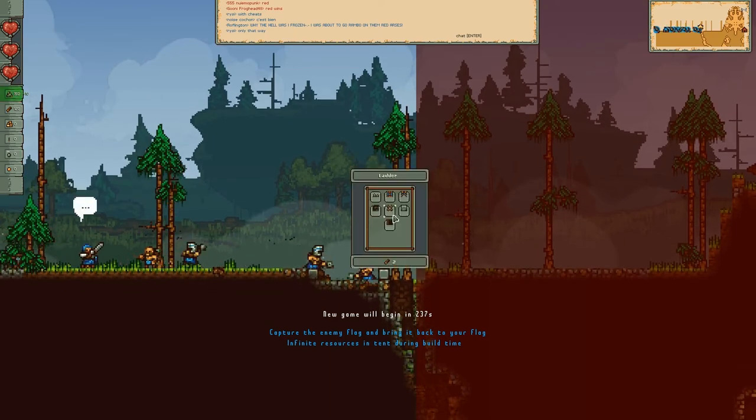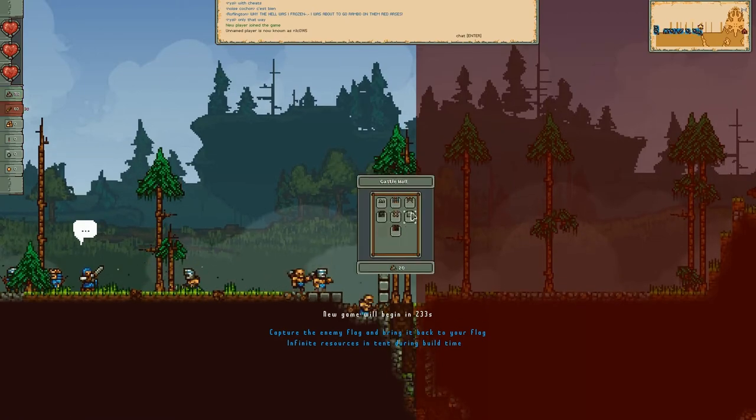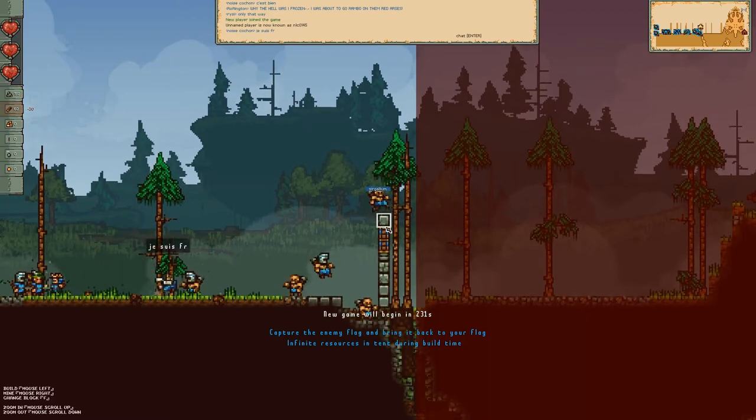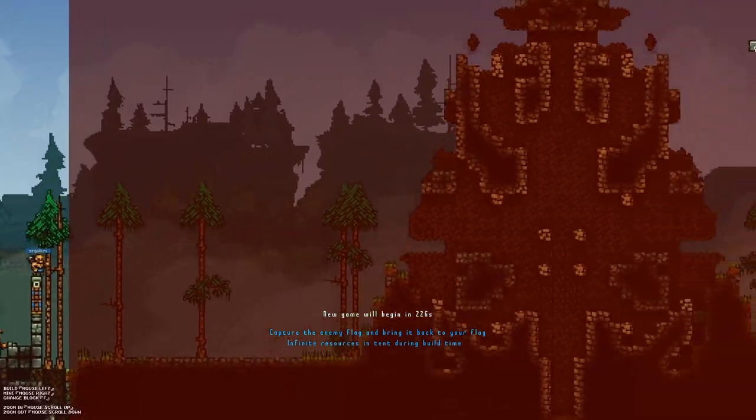Those are spikes. So it's capture the flag and there's a build time — this red area is off limits and the other team's building on the other side.